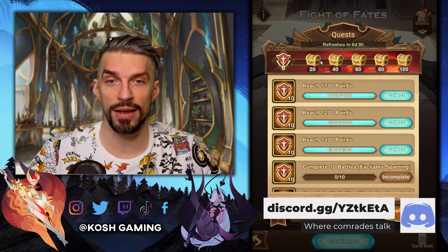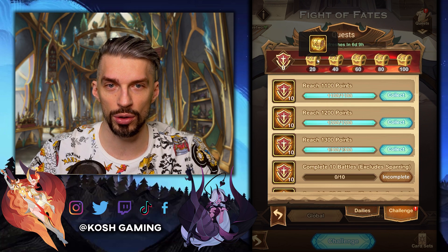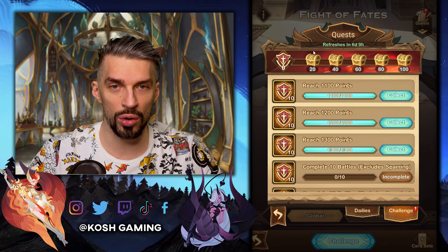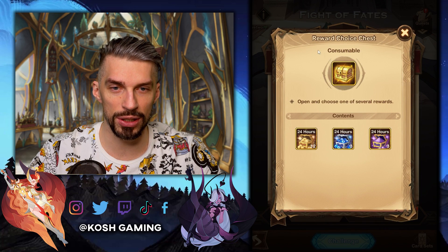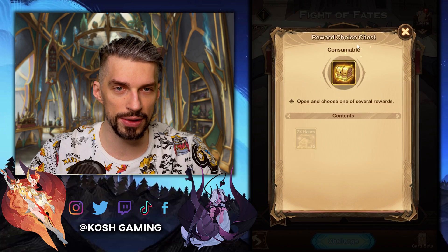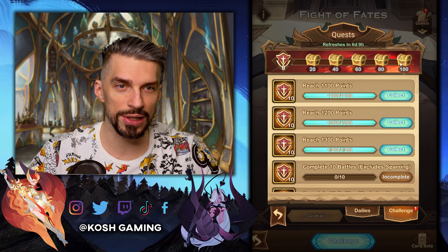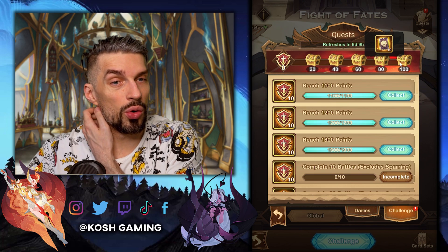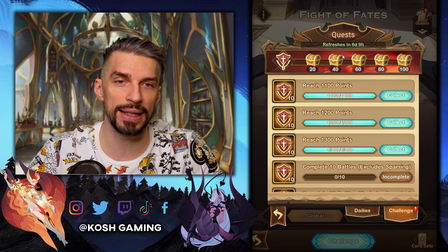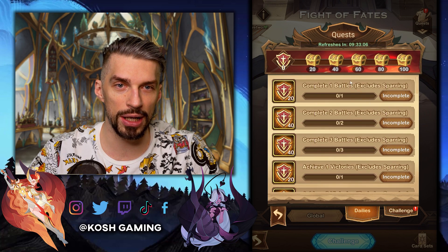Quests — let's see, that's the main thing here. Basically daily quests, or actually total quests. So here you get dust, XP and stuff. Five summon scrolls, more XP and stuff. And then five more summon scrolls and ten stargazing cards. So overall, we have ten stargazing cards, ten scrolls, and some dust and XP for the challenge.